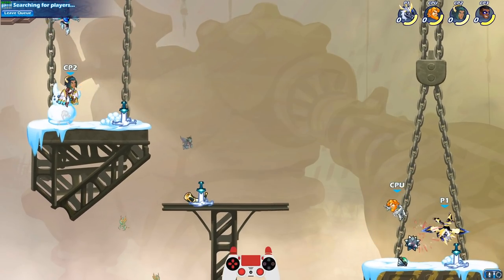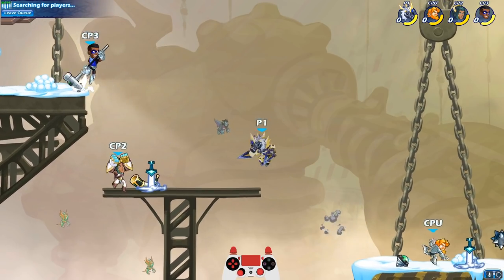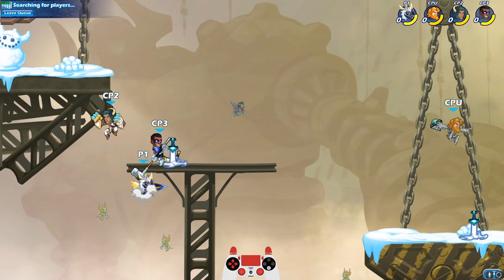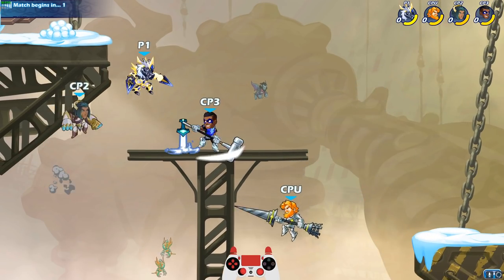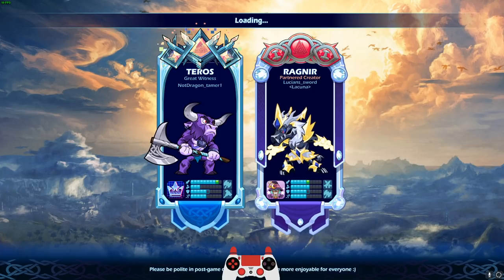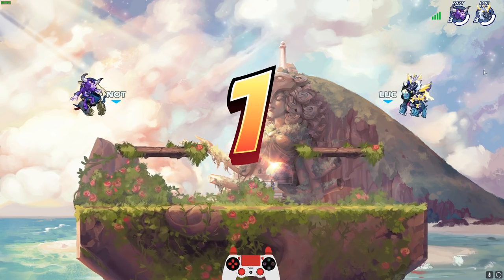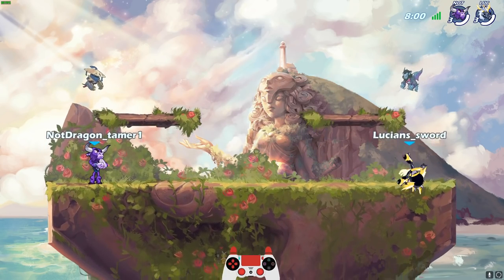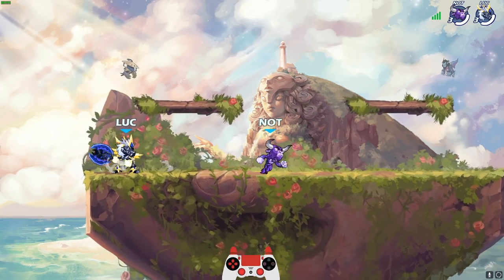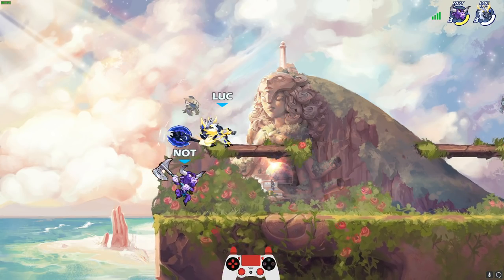I really do wish the other people I was playing with could see the mod too — it looks so awesome. Imagine if they did Frost Guardian Ragnir as an Epic Skin and gave him the Frost Sigs. I really just feel like they should've given him the Frost Sigs. These Katars look amazing in these colors too. Going against Not Dragon Tamer — he needs to watch How to Train Your Dragon. Oh man, a Teros. Look at the blue Fire Axe — we turned the Fire Axe into a Frost Axe.